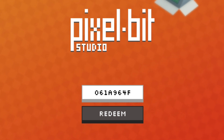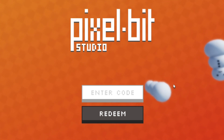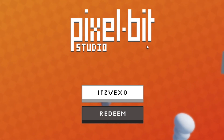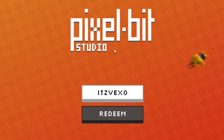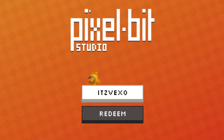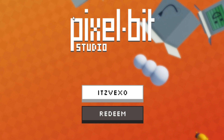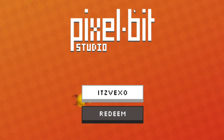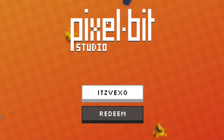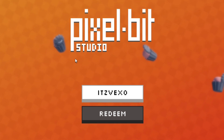For most people wondering what my own code is — my own code is going to be the code: vexos. Just make sure you are redeeming that code. This is a code that you can only get from me. If you want to use my own code in the game, I need you guys to like and subscribe to my channel. If you want my code to work and give you a free limited UGC, you need to like and subscribe.